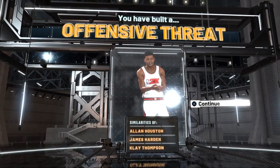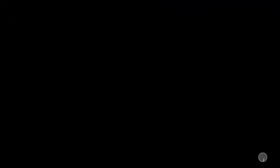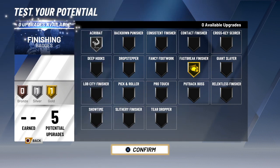Now for the badges, starting with finishing badges: I'd recommend acrobat on silver and pick and roller on gold to start out with. As you get more upgrades, you can add fancy footwork, fast twitch finisher, slithery finisher, or teardrops. Those are the finishing badges I'd recommend.